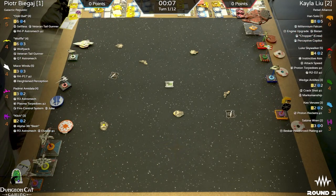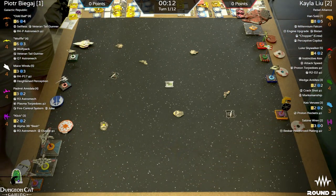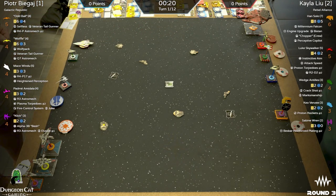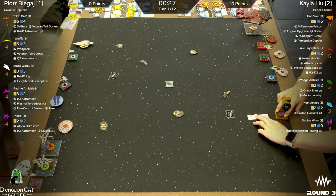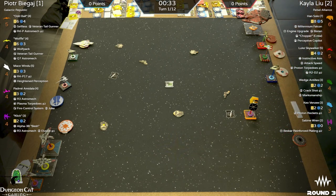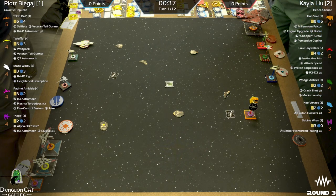We're underway — just started our timer. Playing Scramble, we are moving and grooving. The handshake to start the game — Sabine is the lowest initiative here at I3, and Clik is a four, so the lowest initiative ship moving is Sabine. In Scramble you don't start scoring points until the second round — that is a change from the old rules.